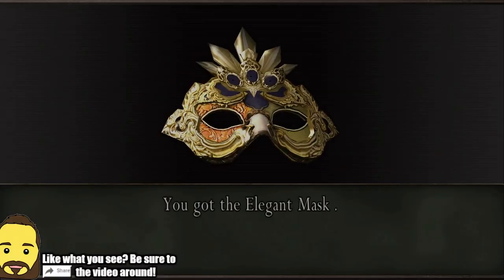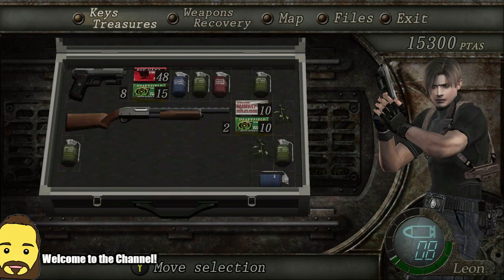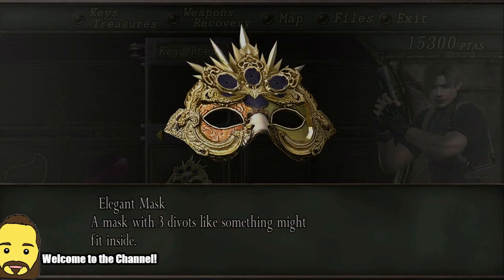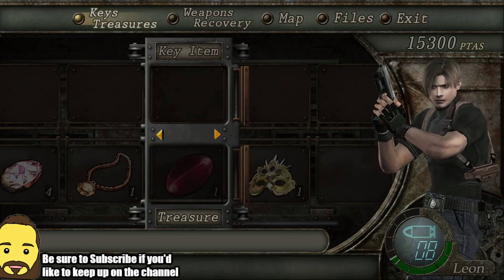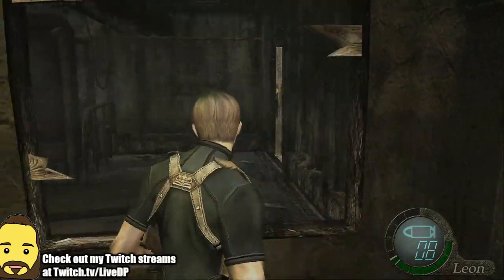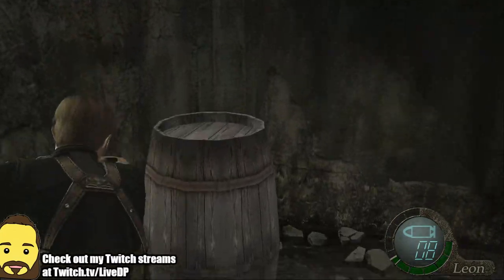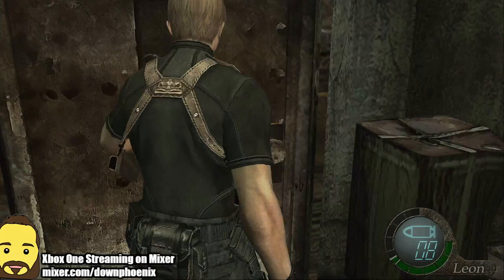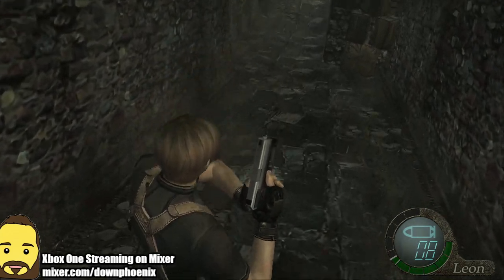Now we can hop in here and grab the Elegant Mask, which we can put some gems into. Let's examine it — free divots, something might fit inside. We'll fit something in there eventually. But anyways, you have the merchant — the lovely merchant. Everybody loves this character. The merchant is probably one of my favorite NPCs of a video game ever.